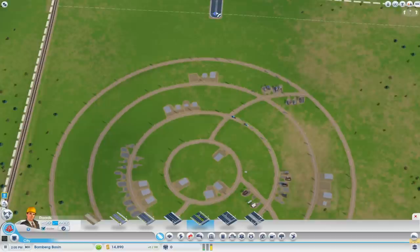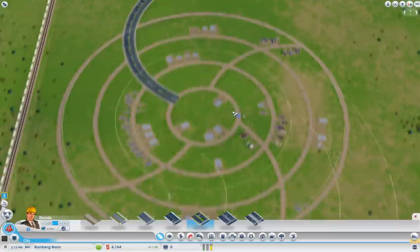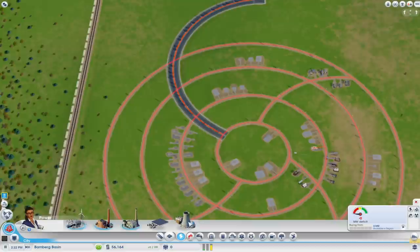Bringing it all the way into the circle. The angle's a bit too sharp there. I'll come out of the circle - there we go, looks pretty cool. Now we're not making any money yet, which is okay we're fine. Obviously we had a bit of a problem there with no one being able to get in the city. Now we need to get some power, we need to get a loan. Let's get a loan - fifty thousand, accept. I've got fifty thousand simoleons now, so I can start building.